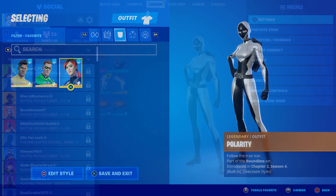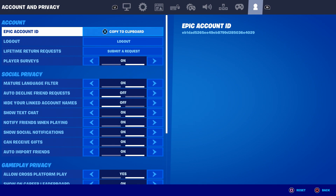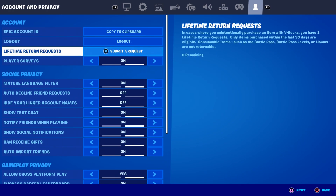Let me show you how to redeem these for free. Go up to Settings, then all the way over to Account and Privacy. Down here is Lifetime Return Requests. On the right you can see I have zero remaining, but you can also see that I can click to submit a request.